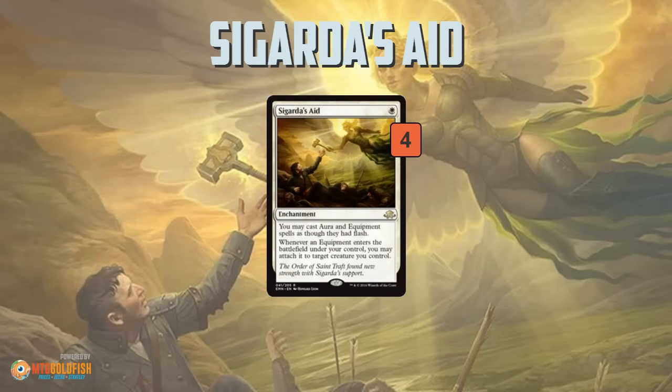Cigarda's Aid is a one-mana enchantment that lets you cast auras and equipments as though they had flash, and it allows you to equip the equipment when they enter the battlefield under your control. So whenever you cast an equipment, not only can you cast it with flash, but you can immediately stick it on a creature. Even though you could technically build an aura-based deck, I think it's more powerful in general with equipment.